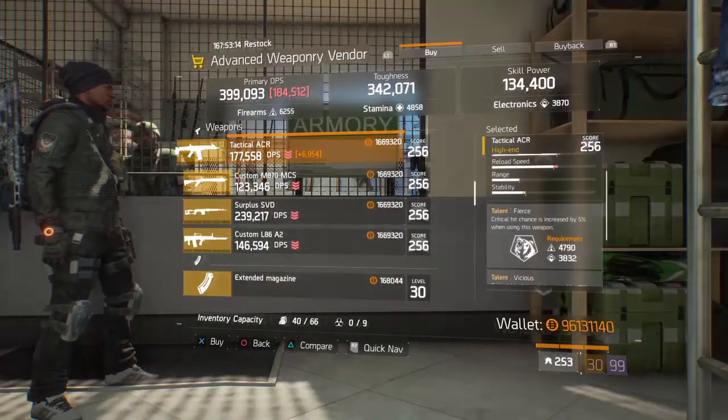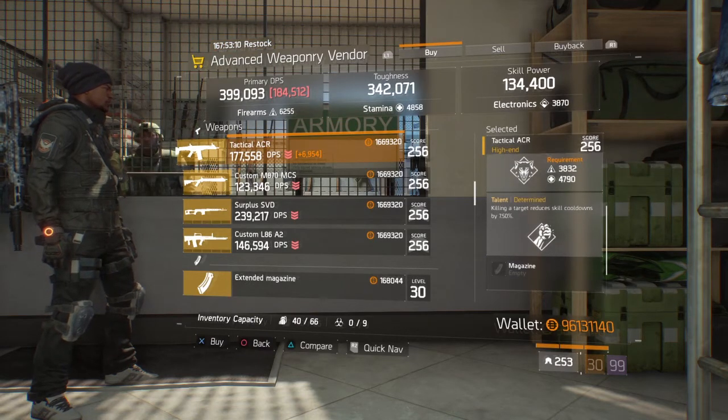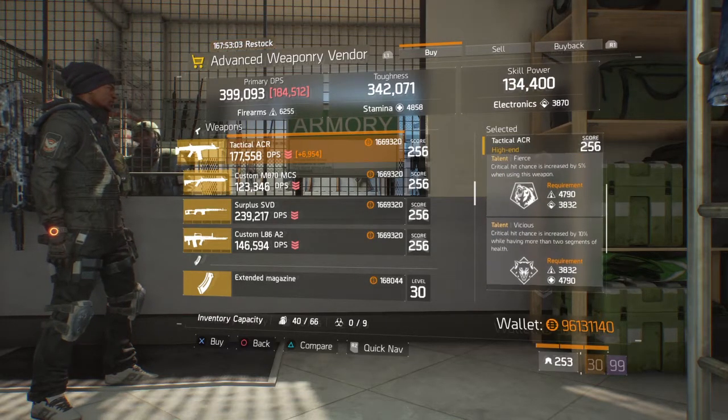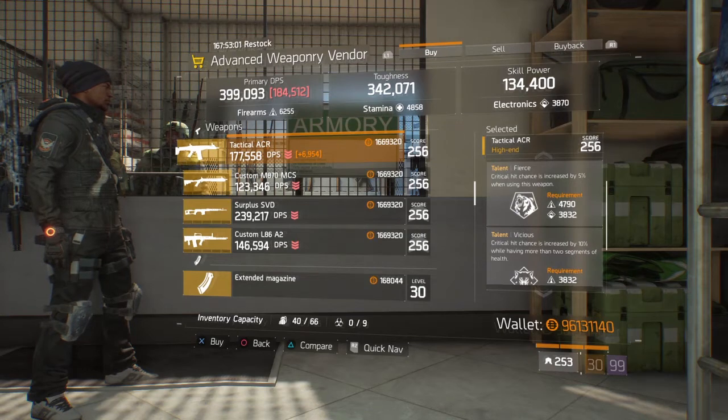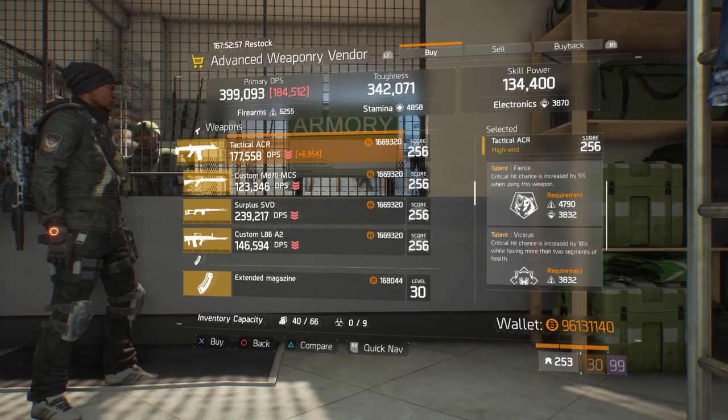Next up we have the Tactical ACR. It comes with Fierce, Vicious, and Determined. If you're looking to build a crit-based assault rifle build, this is definitely where you want to start, because with this you have a total of 15% extra critical hit chance. Definitely something to look out for if you're looking for it.